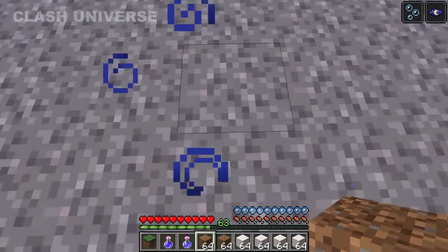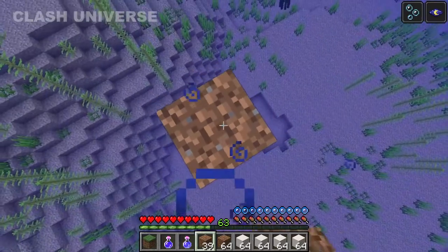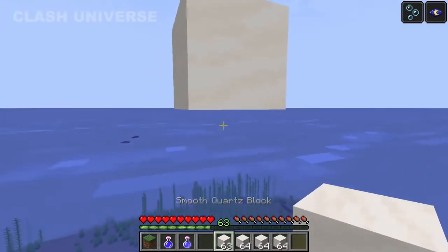If you're building a base somewhere in the middle of an ocean, since you can't build directly over the water, you've got to start building up from the ground. Rather, place a lily pad and start your build — it's so simple and easy.